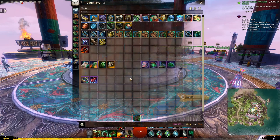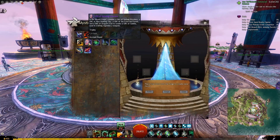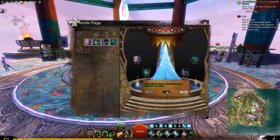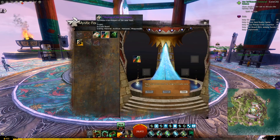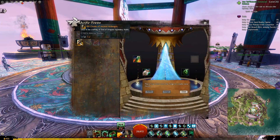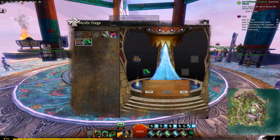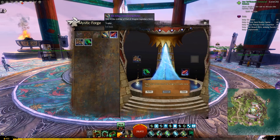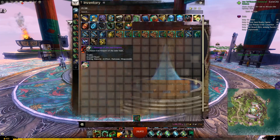Now that we have all the materials, we will go to the Mystic Forge and put together the 4 gifts from map completion — this will give us the Gift of Cantha. Then we put the Jade Runestone with the Blessings of the Jade Empress, Chunk of Pure Jade, and Chunk of Ancient Ambergris — and this will give us the Gift of the Dragon's Empire. Then we take those 2 gifts, put them with the Bloodstone Shard and 100 Antique Summoning Stones, and this will give us the Gift of Jade Mastery. You will have 2 Blessings of the Jade Empress left over — save them, because we will need them later.